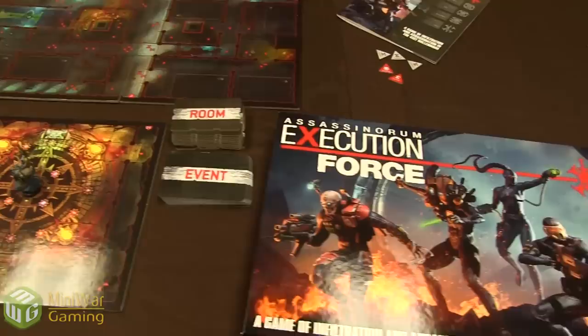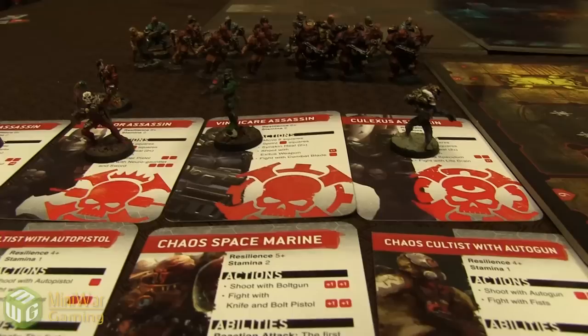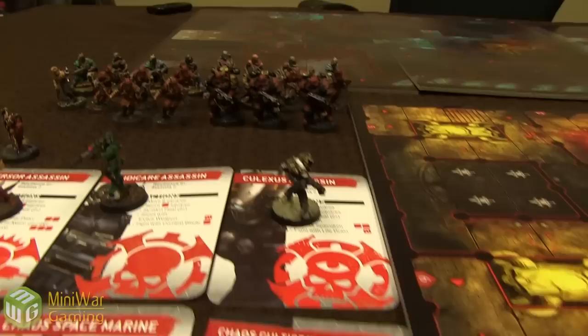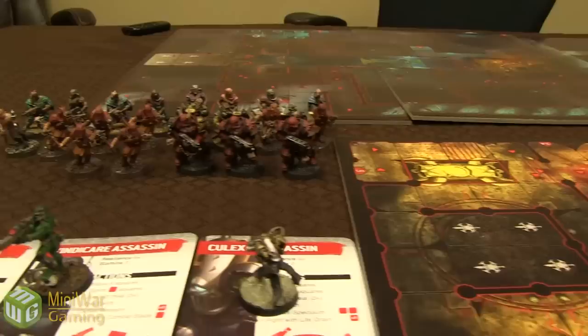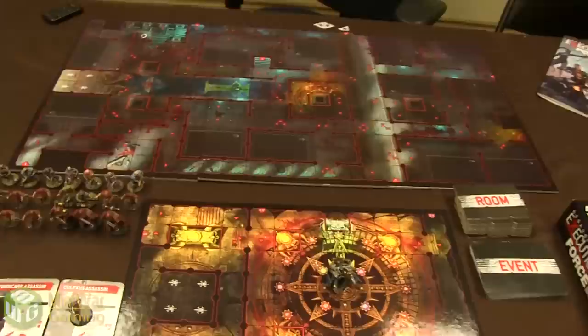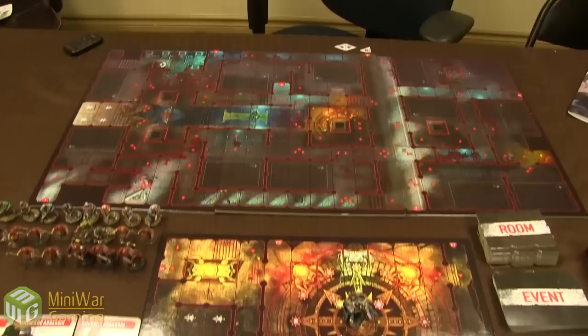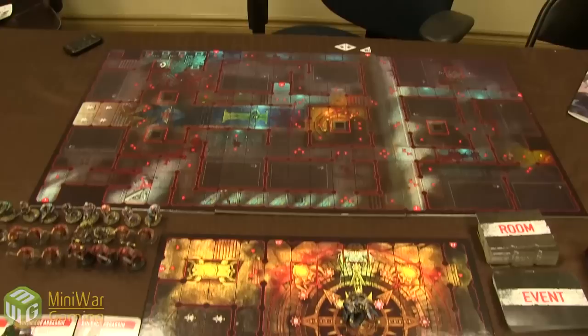So there it is — Assassinorum: Execution Force. Unfortunately we weren't able to get the boxed assassins ready, so we're using the studio assassins. From left to right: the Callidus assassin, the Eversor assassin, the Vindicare assassin, and the Culexus assassin. Behind them are all the renegade forces — a bunch of cultists, some Marines, and Lord Drask, the chaos sorcerer we're going in to kill. We have the Astropathic Sanctum as the first part of the board, and the Sanctum where we must kill the sorcerer.